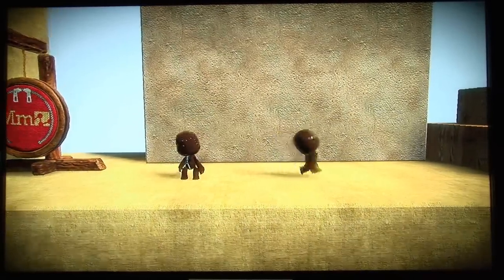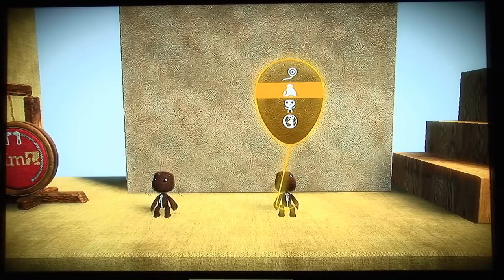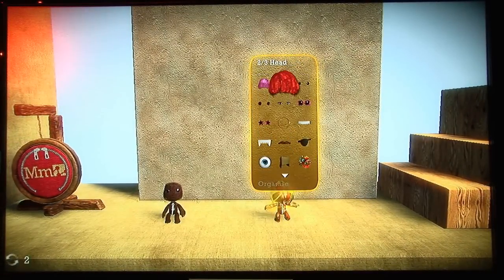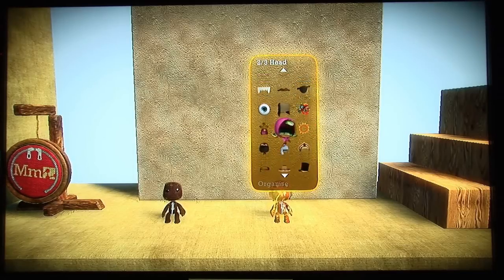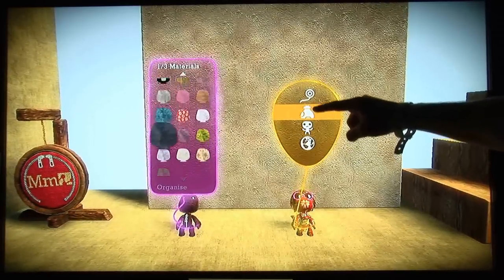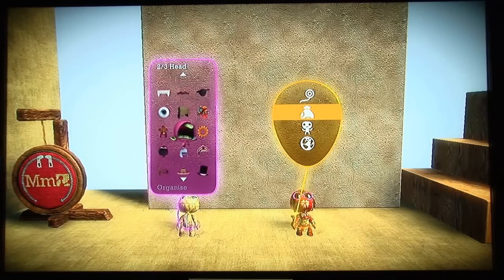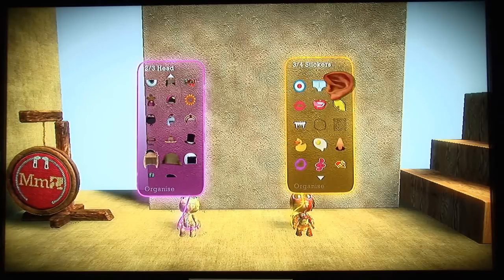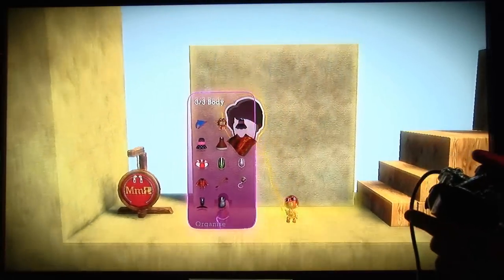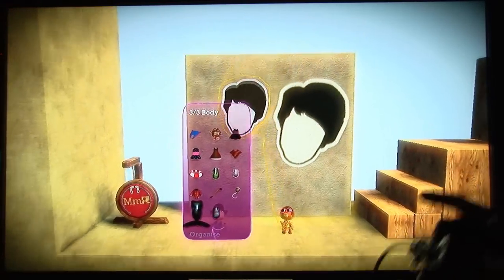On the creation side, everything you create is via this little interface that we've nicknamed Pop It. In here I can do simple things like customise my character — choose a simple base material, some hair, some funky glasses, maybe a nice Japanese dress. In my swag bag are all the items I've collected by playing the levels. I can choose a simple sticker, position it with the left stick, change the size and rotation with the right stick, and simply press X to stamp it down into the world.